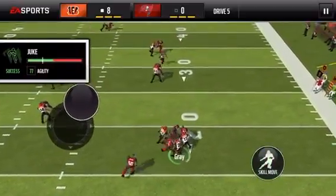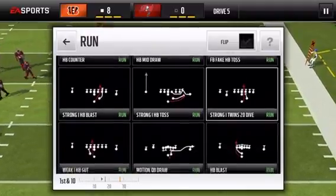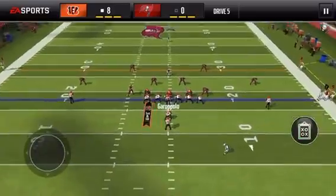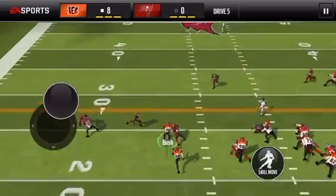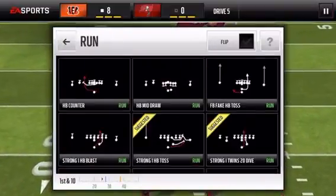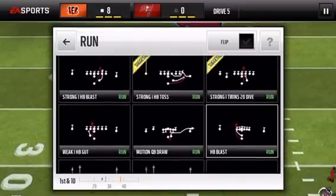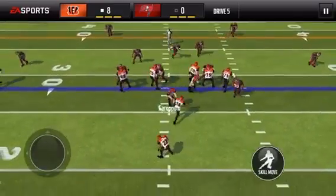It depends what side you're on. My blockers didn't get him that time, but you would run straight through there. Then I do the halfback blast — go right here, go right here, and out.